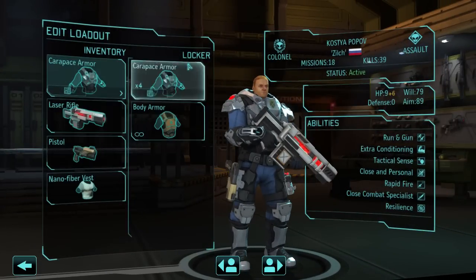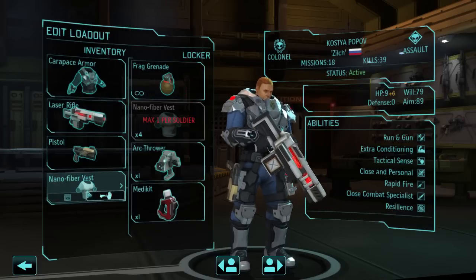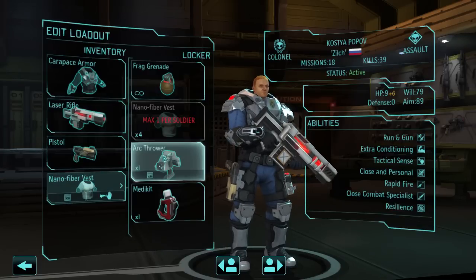Then you've got your loadout. These are the armor and stuff you can make in the engineering bay. And you've got weapons, pistols, and an extra slot where you have frag grenades, arc throw — which is like a stun thing — med kits, and all that good stuff.